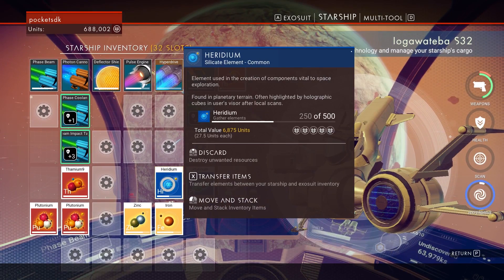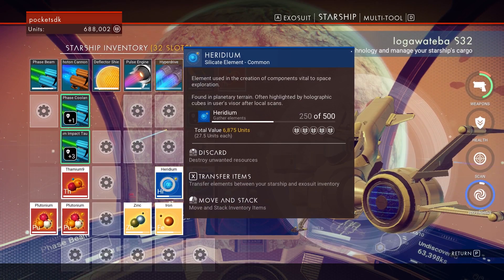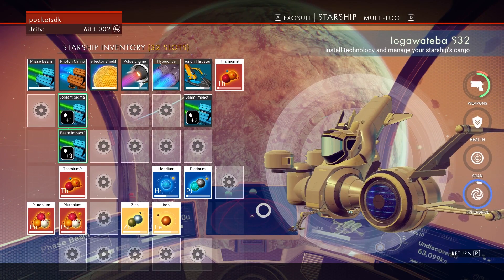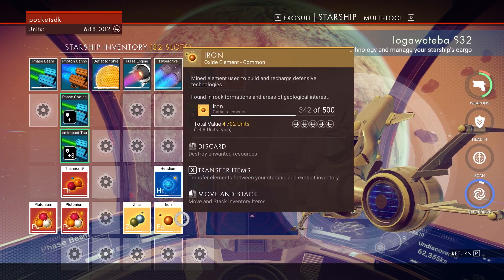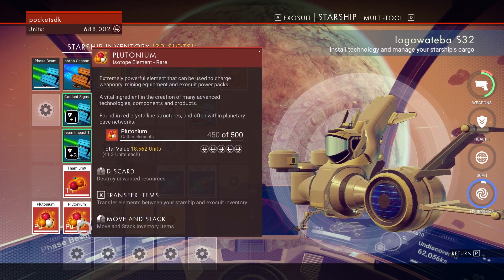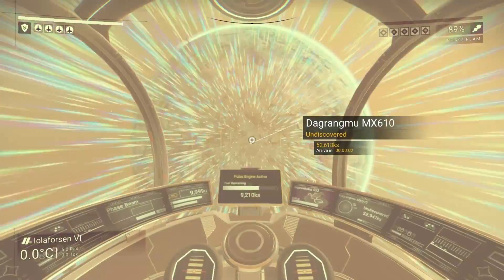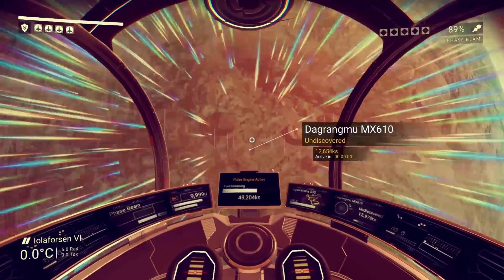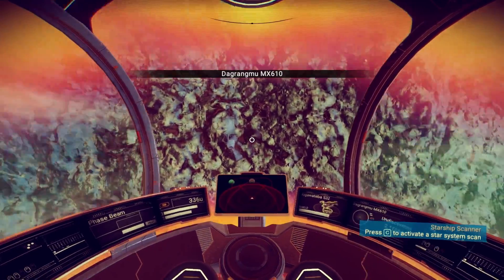I'm carrying a bit of iridium — I may need some more in the end, but for the test it'll be fine. Zinc, iron, iridium, and plutonium are the main materials you're going to need for this. What you do is you find crashed ships, repair the pieces you need, and use that to find the next ship. Let me show you.